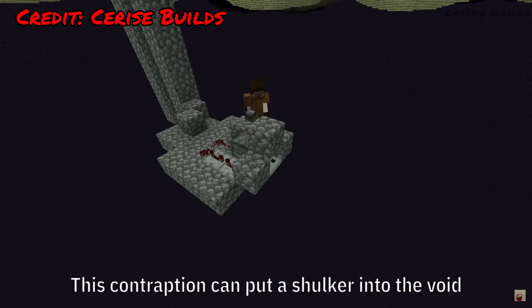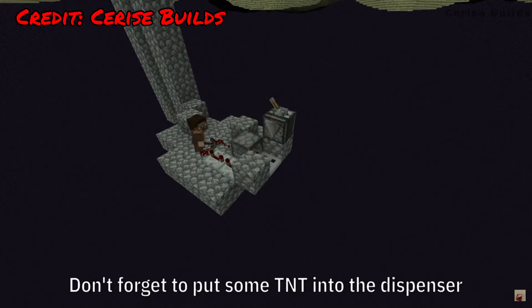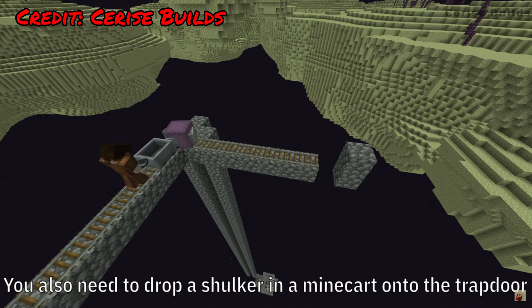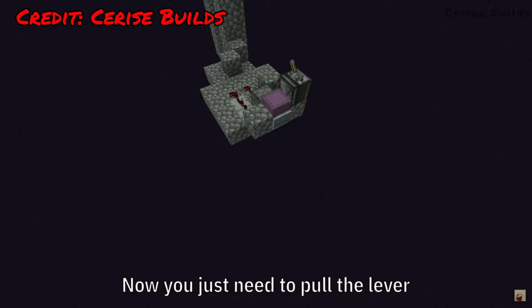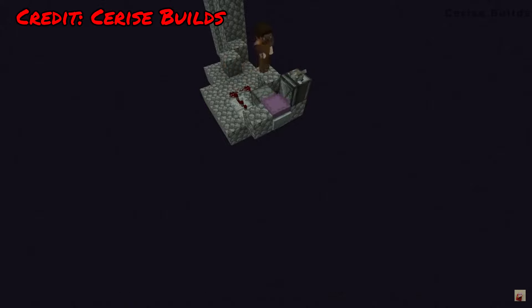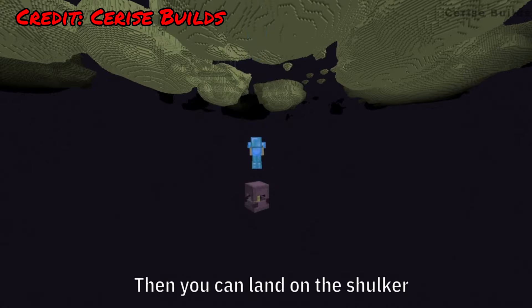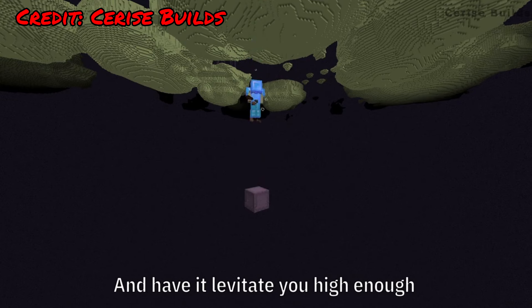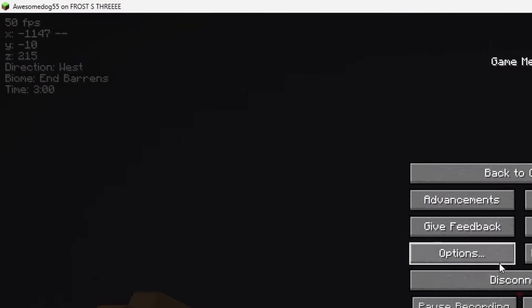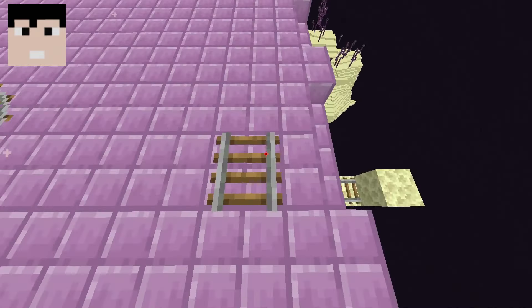This contraption can put a shulker into the void. You need to drop some TNT into the dispenser, then drop a shulker and a minecart onto the trapdoor. Pull the lever and watch the shulker get into place. Then you can land on the shulker and have it levitate you high enough to hit a pearl on some waterlogged top slabs. I was currently at Y-27, meaning my teammate could pull off the save.